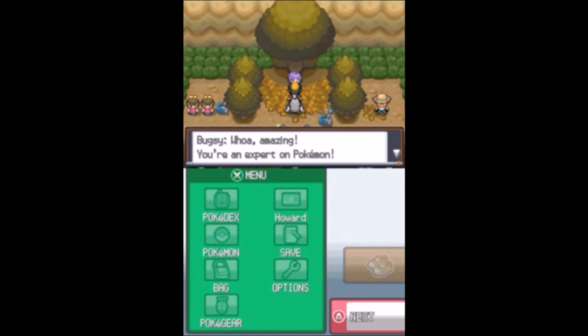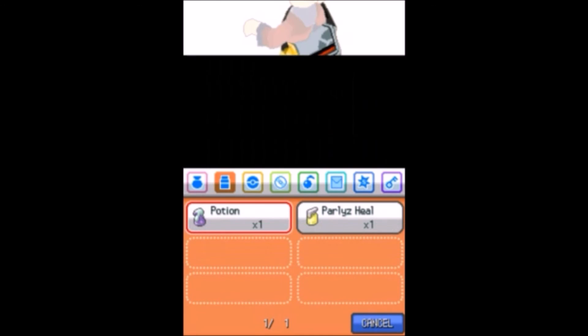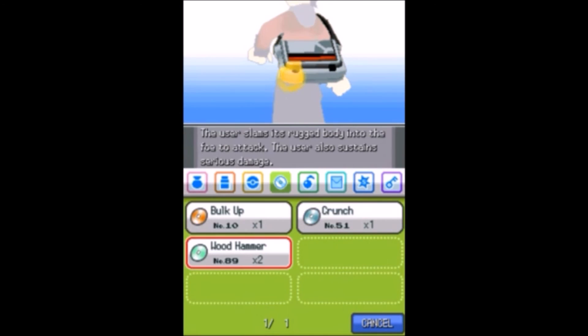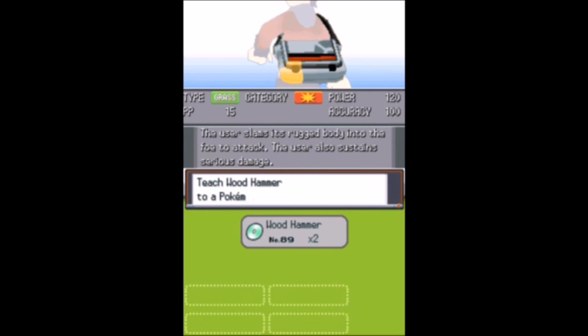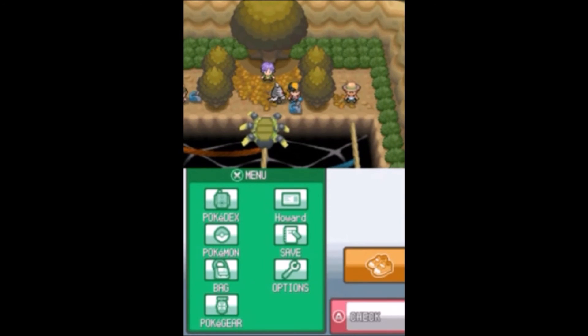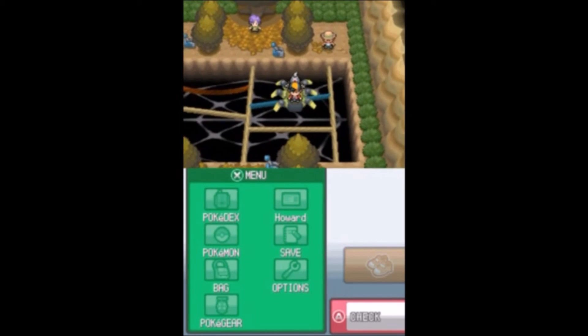We got the Hive Badge! Usually you get U-Turn from this gym which would actually be a decent move. Pokemon up to level 30 will now obey even traded ones, and Cut can be used outside of battle. He also gives us TM89. It says it contains U-Turn but... it's Wood Hammer! Holy crap, we have two of these now - we got the same TM twice, that's kind of dumb. But Natu can learn Wood Hammer - do we teach Rick Wood Hammer? Natu with Wood Hammer, that's hilarious.